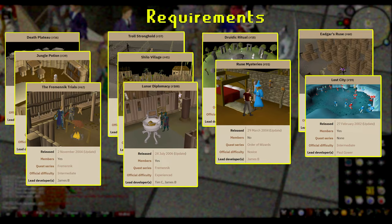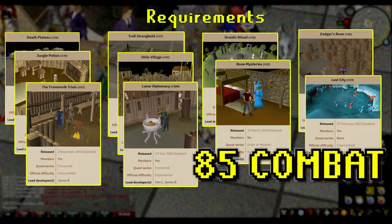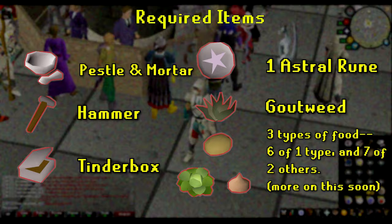Completion of this quest will require a minimum of 85 combat — not strength, not attack, combat. To complete this quest, you'll need the following tradable items. You should take the time to gather these materials prior to beginning this quest.